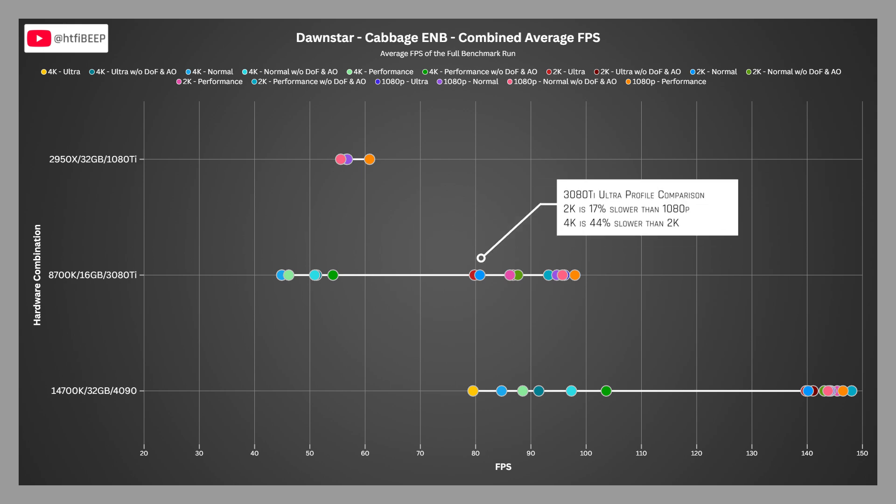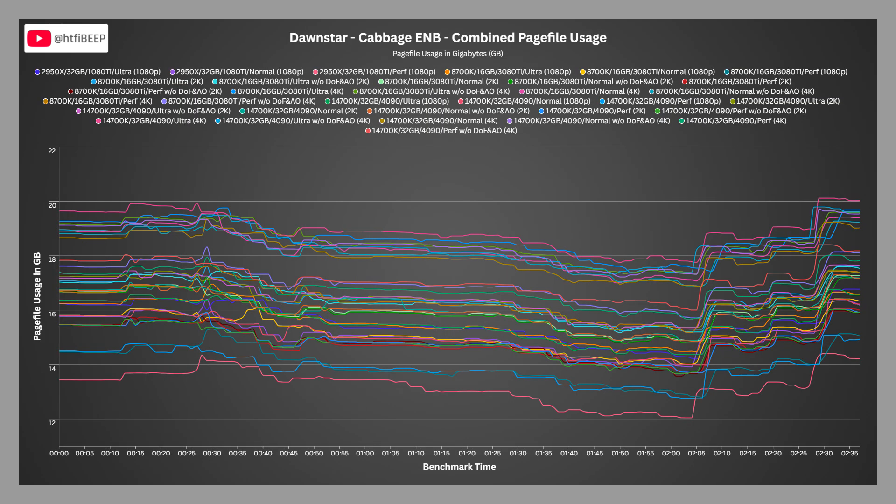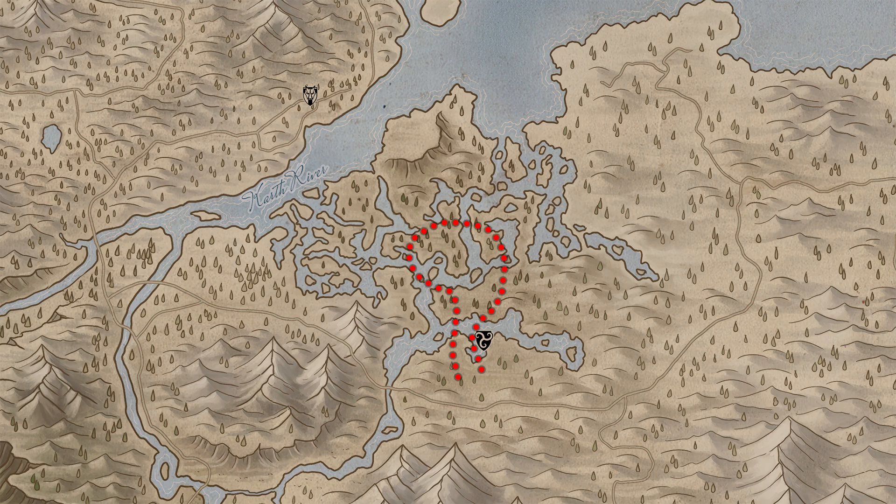Comparing the ultra profile FPS on the 3080 Ti, 2K is 17% slower than 1080p and 4K is 44% slower than 2K. On the 4090, 2K is only 3% slower than 1080p and 4K is 43% slower than 2K. In the Dawnstar benchmark, the 4K ultra profile again uses the largest page file resources, ranging from 17.75 GB to 20.12 GB. At the bottom of the chart is the 1080 Ti performance profile, utilizing 12 to 14 GB of page file. That's it for Dawnstar.